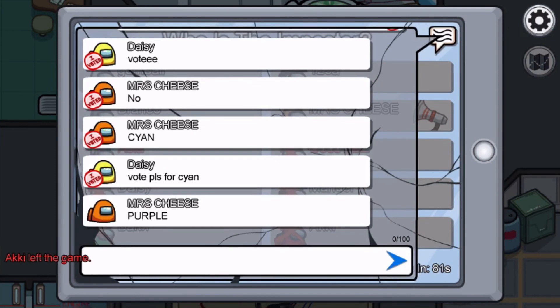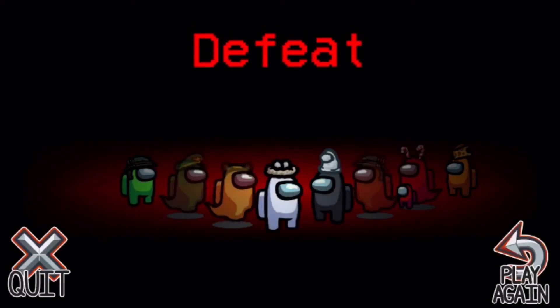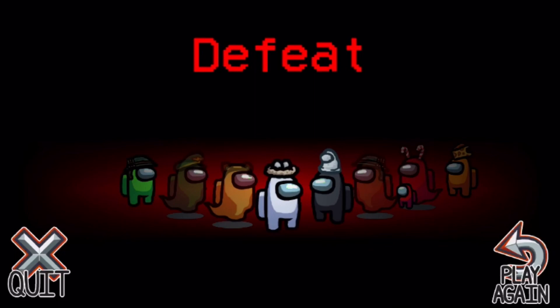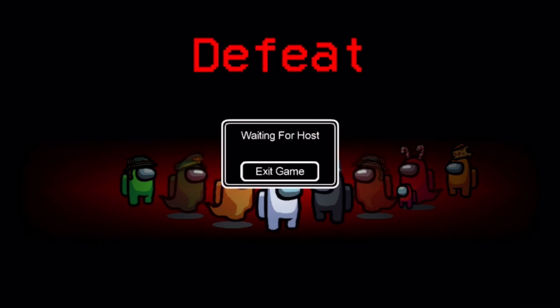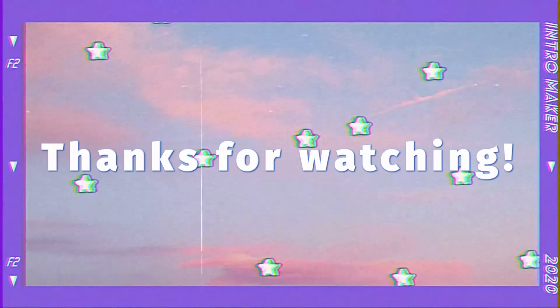The screen shows a cracked effect and when the game ends you see the end screen. Because I lost, that's what it looks like from the Imposter's perspective when you're defeated.